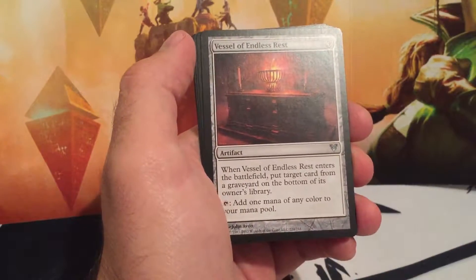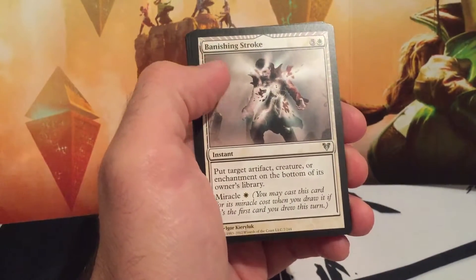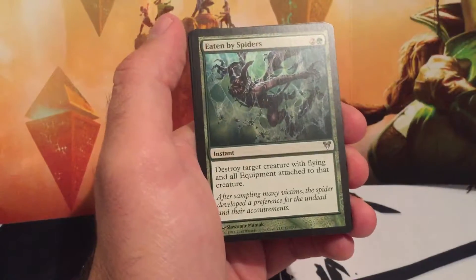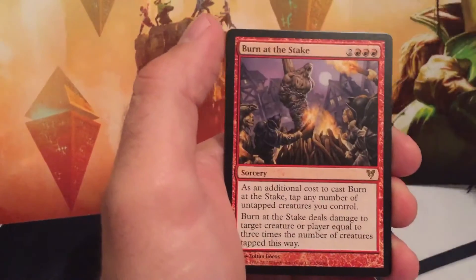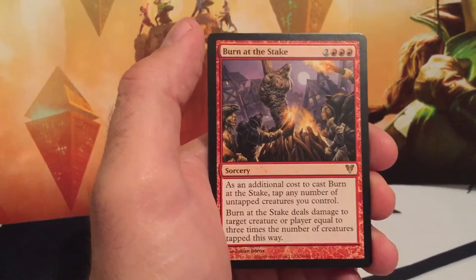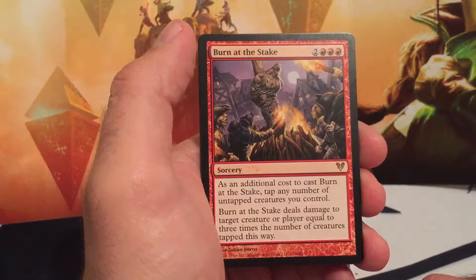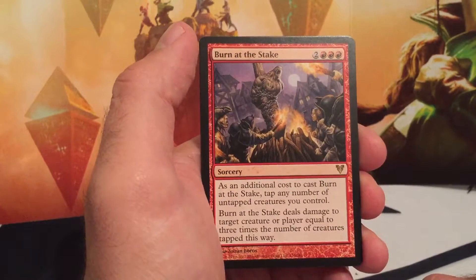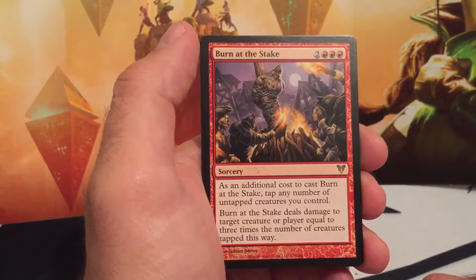Alright. Vessel of Endless Rest. Banishing Stroke. Eaten by Spiders. And our rare is... Burn at the Stake — 2 colorless and 3 red. As an additional cost to Burn at the Stake, tap any number of untapped creatures you control. Burn at the Stake deals damage to a target creature or player equal to 3 times the number of creatures tapped this way.